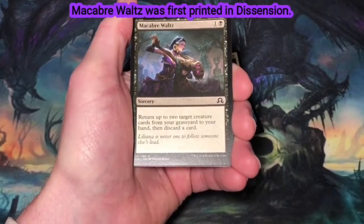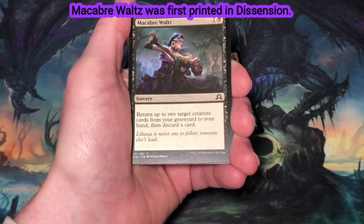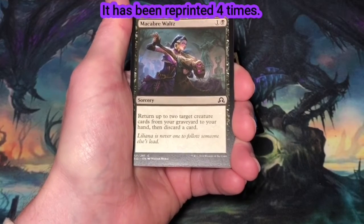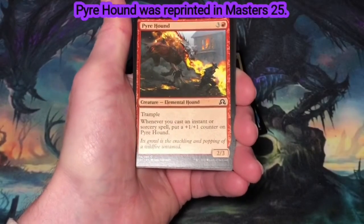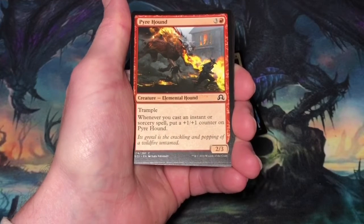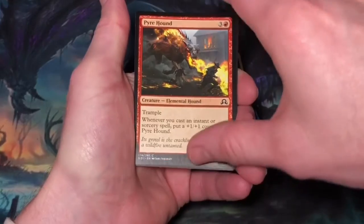Macabre Waltz, two mana, one and a black. Sorcery. Return up to two target creature cards from your graveyard to your hand, then discard a card. Great way to get delirium going, and I have played it occasionally in pioneer decks, but trade box for now. Pyre Hound, four mana, three and a red. Elemental Hound at 2/3, it has trample. Whenever you cast an instant or sorcery spell, put a +1/+1 counter on Pyre Hound. Fun card in limited, but trade box.